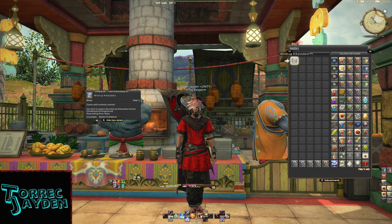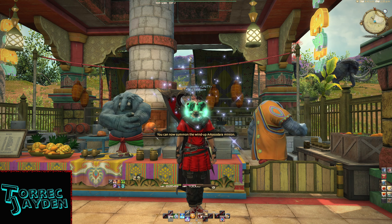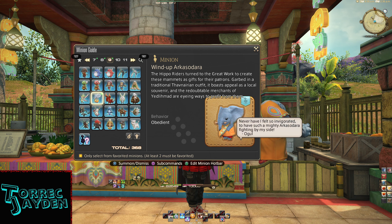Here's the tooltip. Comes with modesty covered. The hippo riders turned to the great work to create these mammoths as gifts for their patrons. Garbed in a traditional Thavnairian outfit, it boasts appeal as a local souvenir, and the redoubtable merchants of Yedlimode are eyeing ways to profit from them. And it's an obedient type.